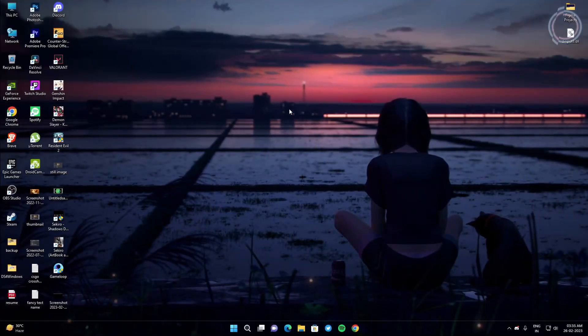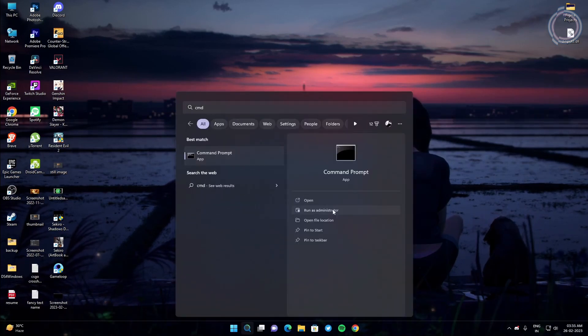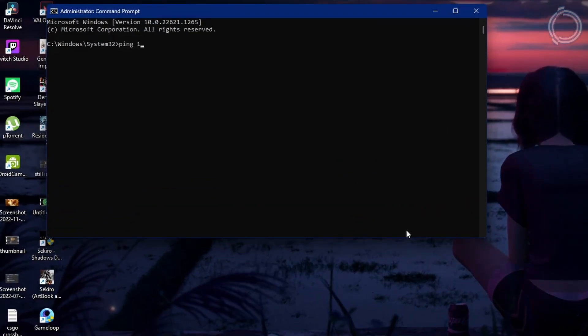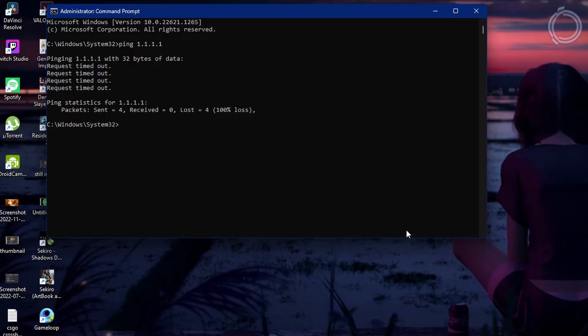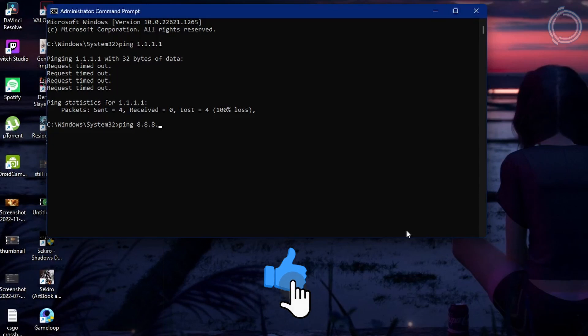Now go to your search bar again, type CMD, and click Run as Administrator. Now just type ping 1.1.1.1. Once it is done, then just type ping 8.8.8.8.